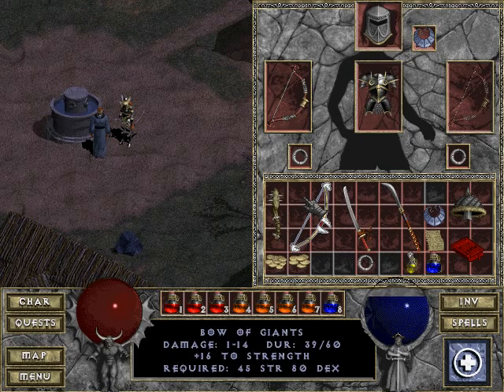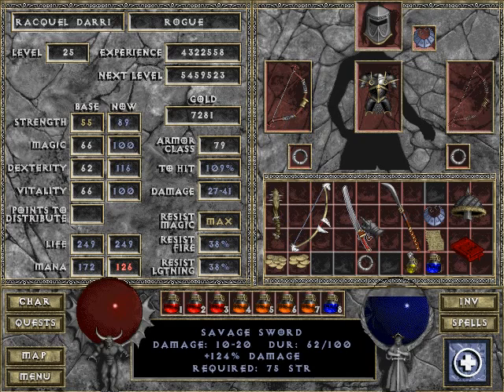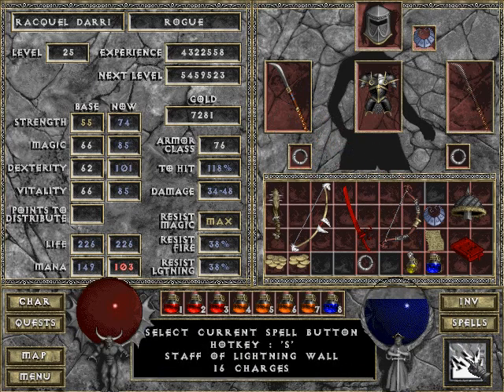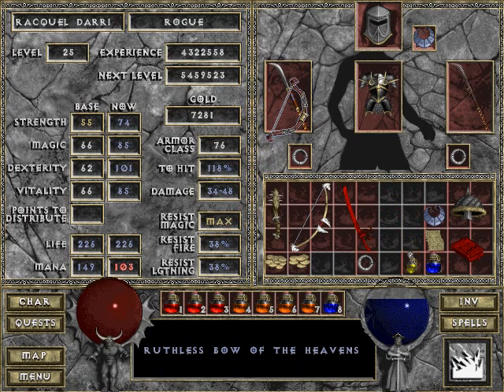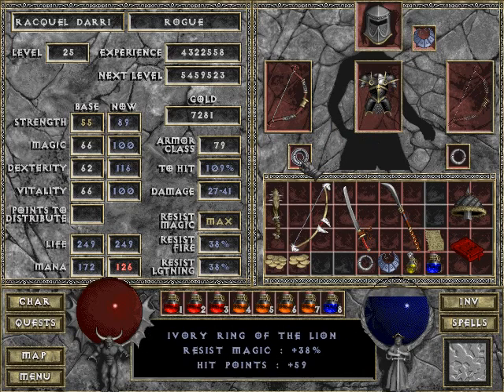So what did we get? Boots of Giants plus 16 to strength — nah, that's not as good. Savage Sword — damage 10 to 20, plus 124 damage. That's a good weapon for a warrior. Soldier Staff of Lightning Wall — lightning wall, not wave. That's a pretty decent staff: to-hit plus 13%, 18%, plus 73% damage, base damage 8 to 16, 16 charges of Lightning Wall. That's a weapon a Monk would want. Quite some damage but the attack speed is very low. Skullcap. Cover of Wolf. Diamond Ring — resist magic plus 54%. It's better than the Ivory Ring of the Lion, although those 59 hit points really come in handy.